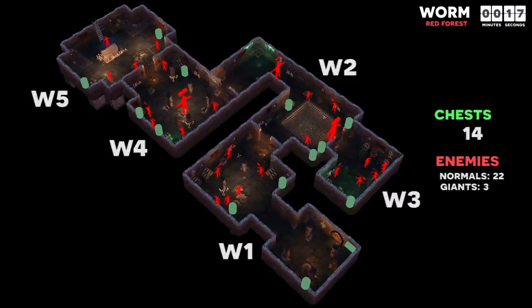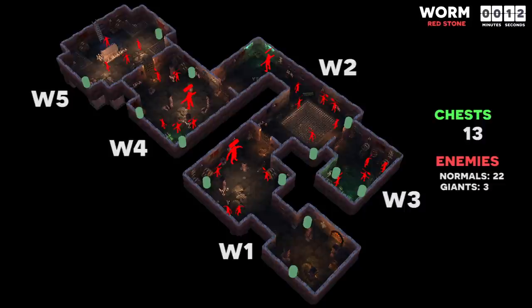Red stone worm is the worst iteration of this tomb and one of the many reasons I recommend avoiding tomb diving in desperate foothills. But if you find yourself farming this tomb, it is important to note that you can loot all of the chests without killing the giant, and I do recommend looting W3.